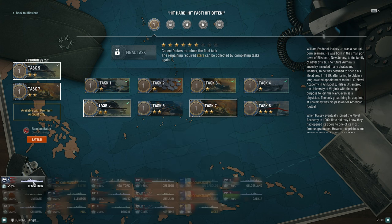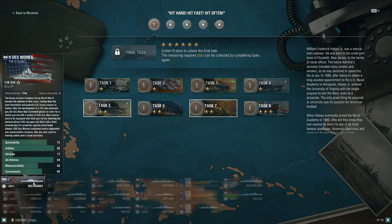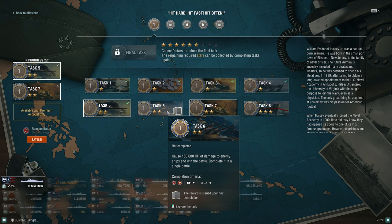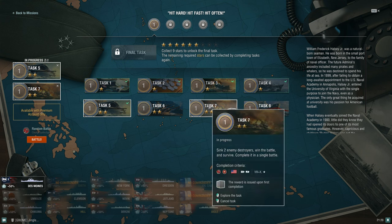If an enemy battleship uses their damage control party, wait for it to go on cooldown and then set more fires across different ships. If you're playing something like Des Moines or Minotaur you can farm citadels too, though Minotaur is trickier to play. Conqueror is a fantastic battleship for farming damage with its high fire chance — definitely recommend grinding up that line if you're a newer player who enjoys battleships.